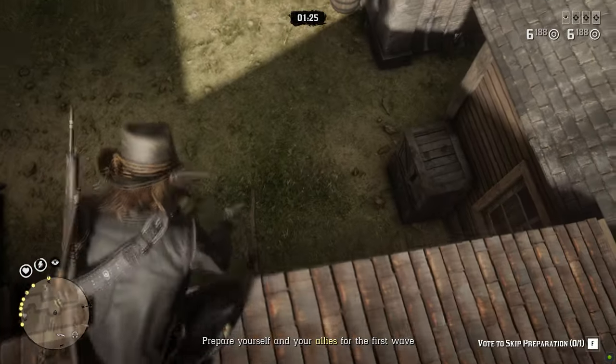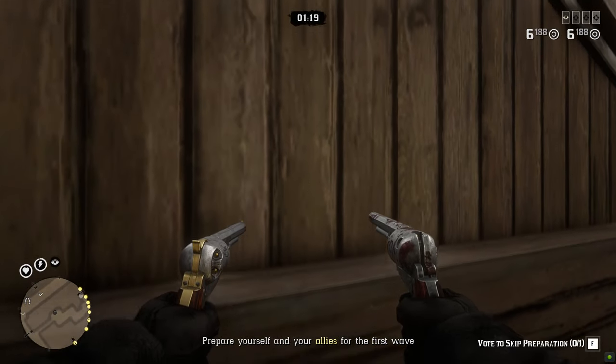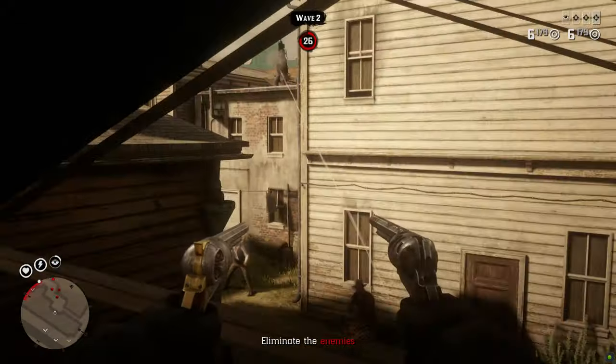Once you manage to land on this thin wooden stick, you want to go to first person mode, turn around and just go inside of the attic here. Once you're inside, basically nobody can shoot you from the outside. However, you can shoot them from the inside.